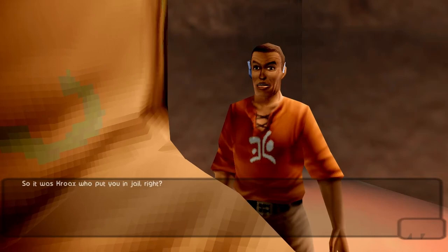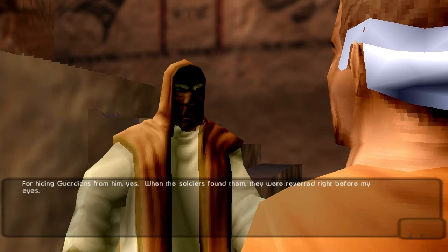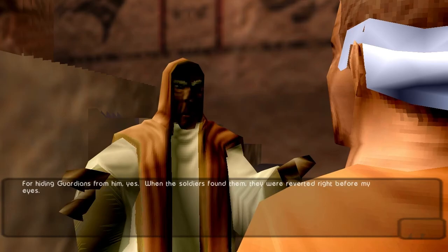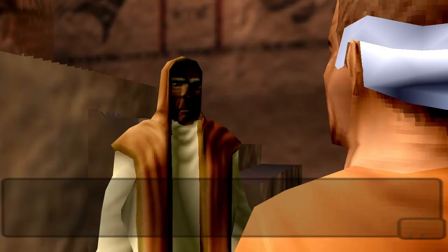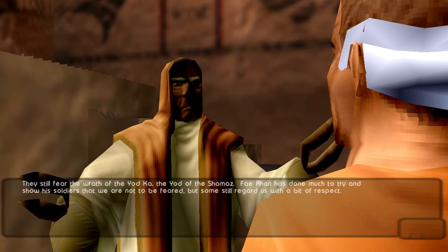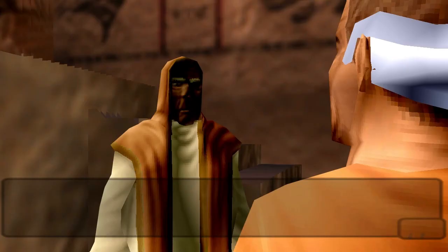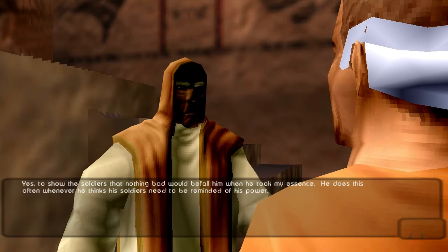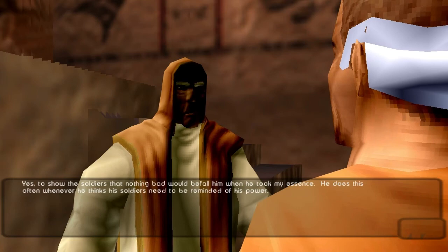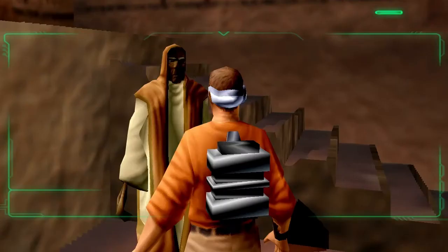'When the soldiers found them, they were reverted right before my eyes.' Why didn't the soldiers revert you as well? 'They still fear the wrath of the Yodka, the Yod of the Shamaz. Feiran has done much to try and show his soldiers that we are not to be feared, but some still regard us with a bit of respect.' So that's why he was planning the public execution. 'Yes — to show the soldiers that nothing bad would befall him when he took my essence. He does this often whenever he thinks his soldiers need to be reminded of his power.'